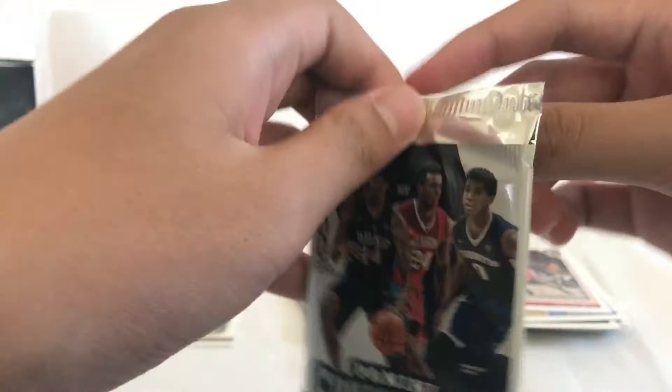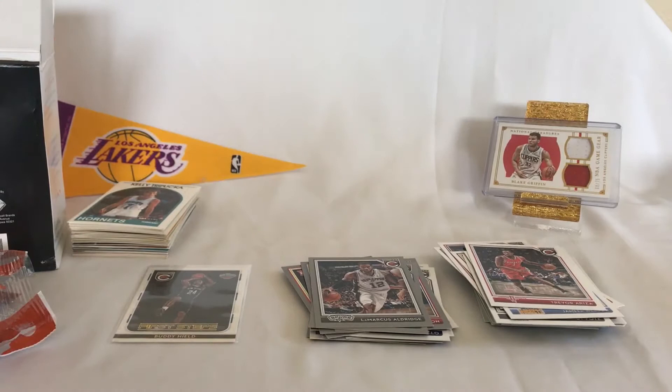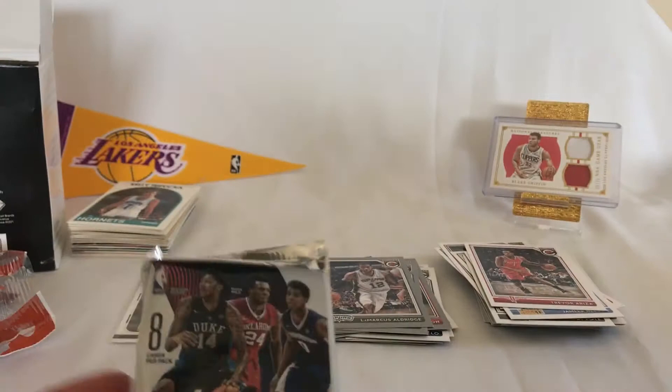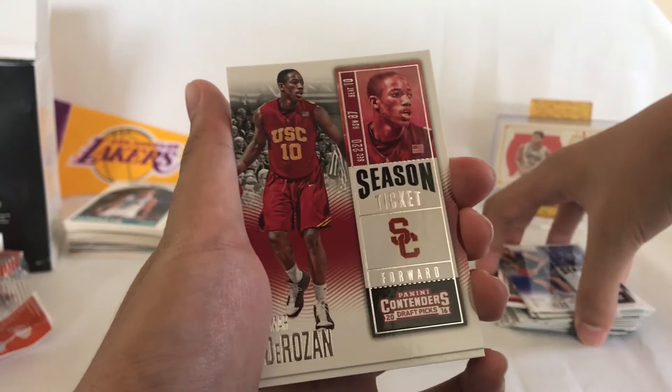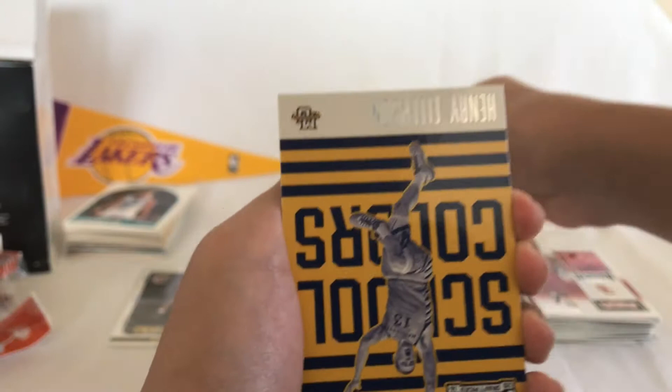Time to open the Panini Contenders Draft Picks — really hope I got something else, but you know how it is. Ben Gordon Season Ticket, Mason Plumlee Season Ticket, DeMar DeRozan Season Ticket, Gameday Marquise Chriss, Classroom Union Denzel Valentine, Cheick Diallo, Wayne Selden, Henry Ellenson, and Andrew Wiggins.